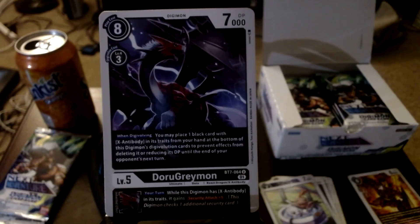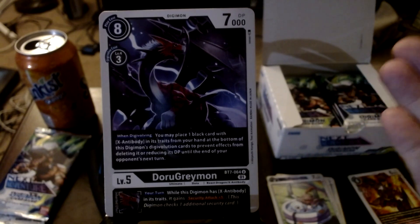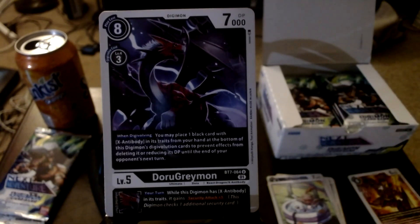I learned there's Alphamon in this set, so I do have a different target other than Shutumon and Kazemon - we need to get ourselves an Alphamon. Sadly it's a secret rare, which means it's extremely rare and we're probably not going to get it, but who knows - we have so many packs. Anyway, we got ourselves Doru Graymon, and this card had to be limited - it's one of the few limited cards in the Digimon card game.